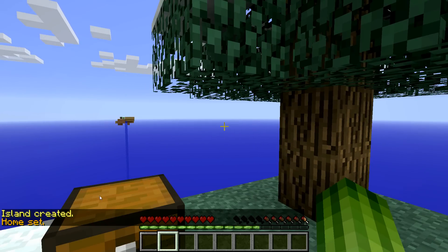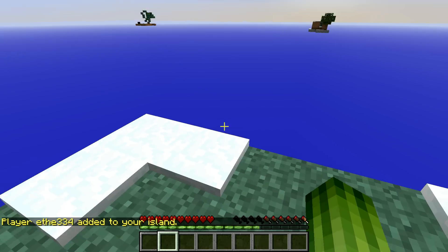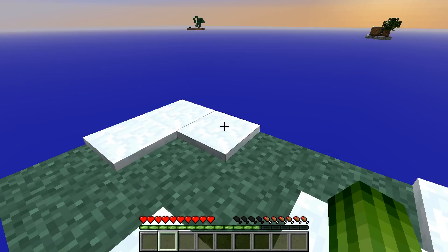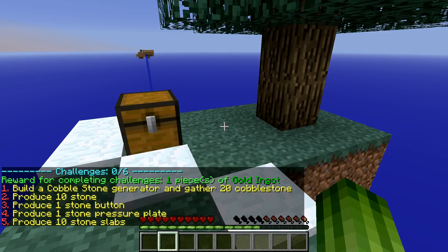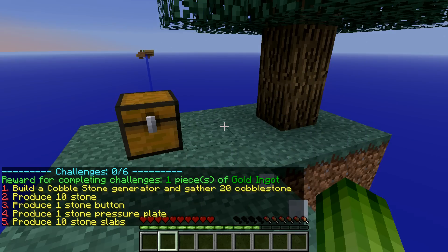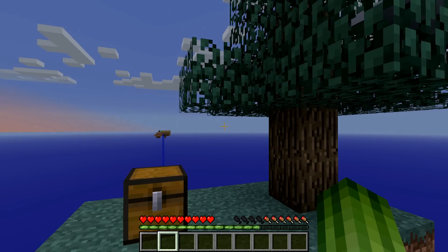So, island add ether334 — you've been added to my island. Okay, we've got some water, lava, melon, some items here. Challenges list: we need to build a cobblestone generator and gather 20 cobblestone — well, that should be easy. Then make some stone, a stone button, a pressure plate, and some stone slabs. So basically, we're going to need a lot of cobblestone.